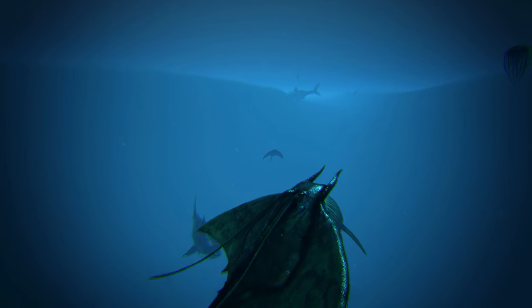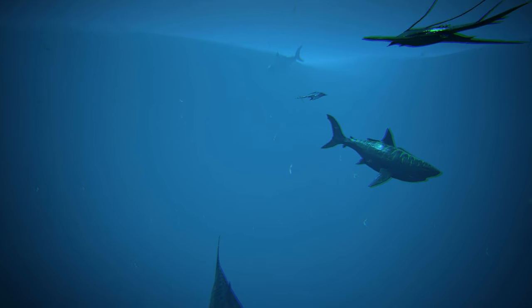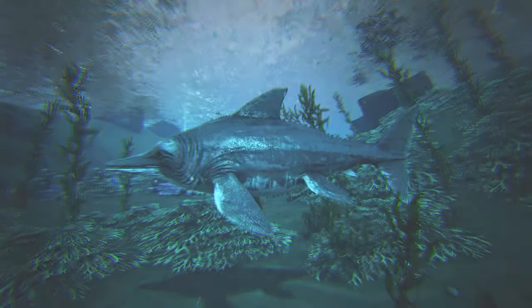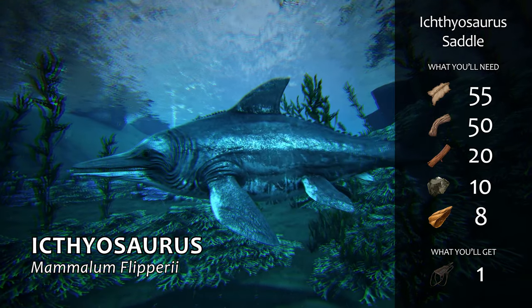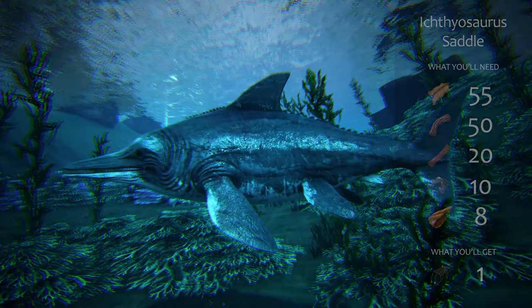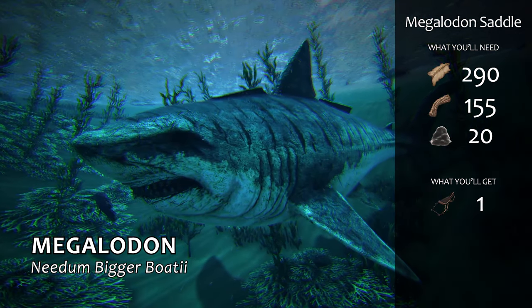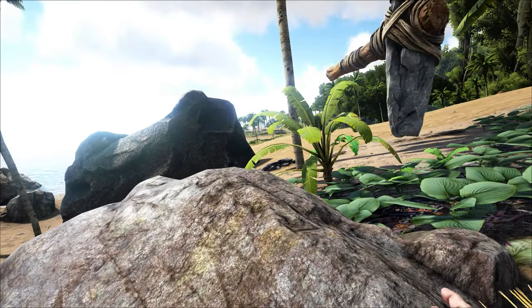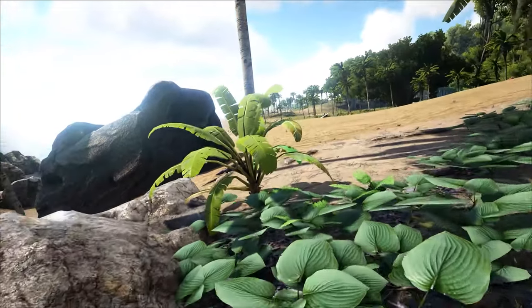You'll notice I focused mostly on land dinos first and flyers second, but water tames like the Ichthyosaurus and the Megalodon can be very helpful in their own way. The Ichthyosaurus is a passive tame using only fish, and it can travel through water very quickly. The Megalodon is your first real water-based tank, and it is awesome for hunting fish meat and prime fish meat. So, I spent a lot of time talking about what to build, craft, and tame. But what about skills?